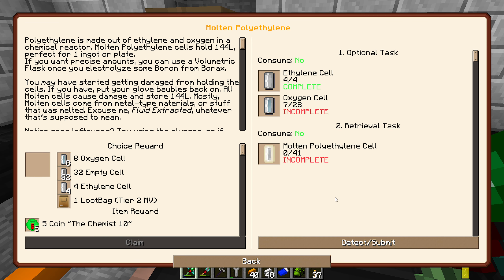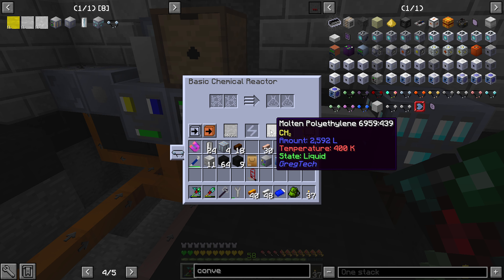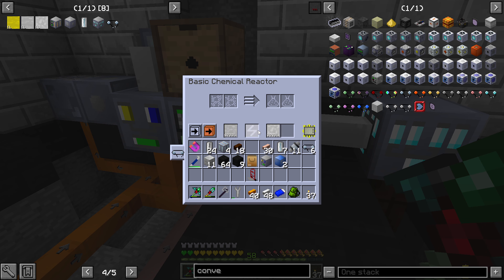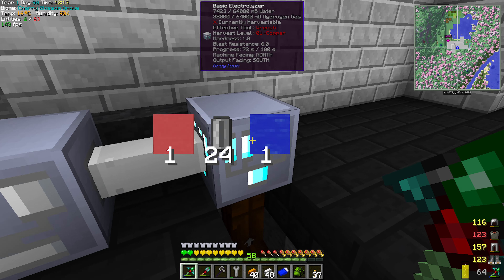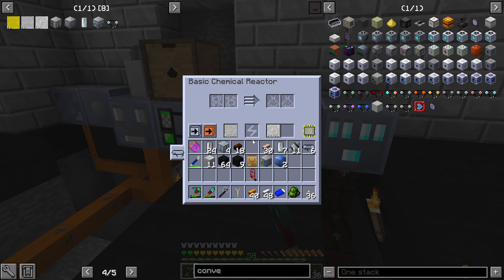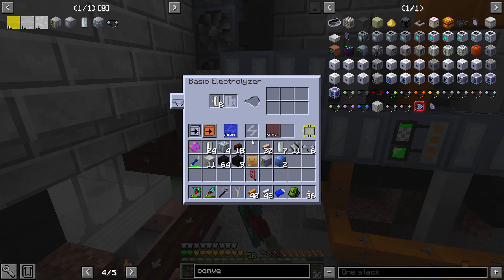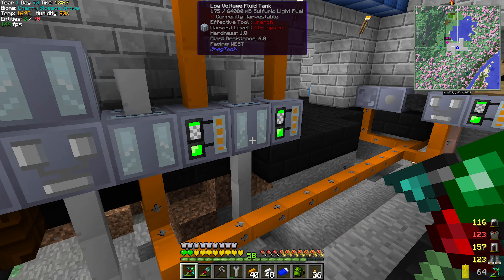How many do we need for them all? It wants 41 polyethylene cells — that is some next level expensiveness. How much do you require for the polyethylene? It's only 144 of the ethylene, but you get 216 — but it's still expensive. And this is the best recipe right now. So if you don't use this oxygen and use air cell or something instead, you get a lot less. So at least we're getting a bit more for it, but oh wow, it's expensive.